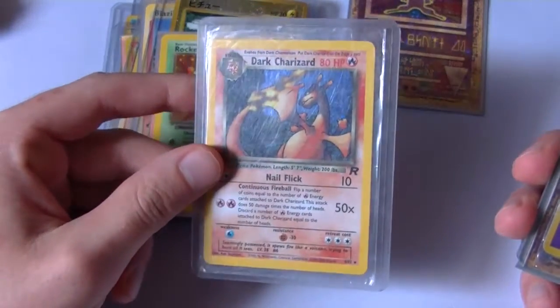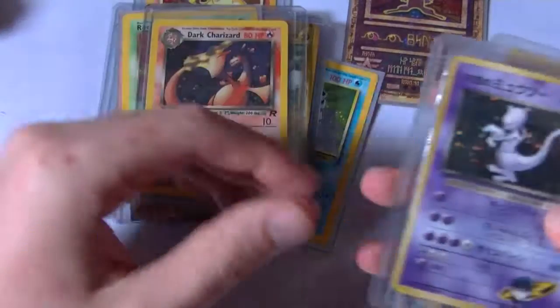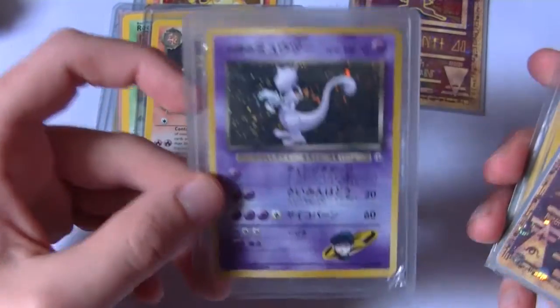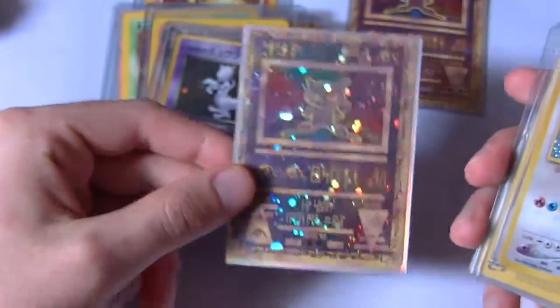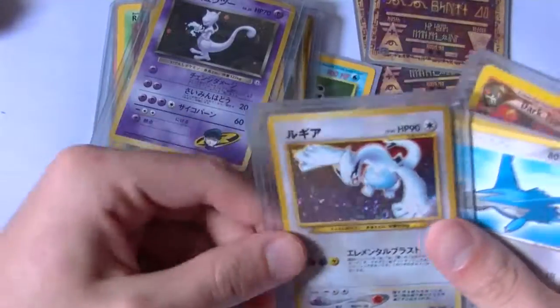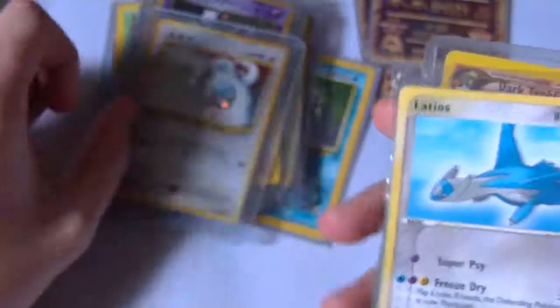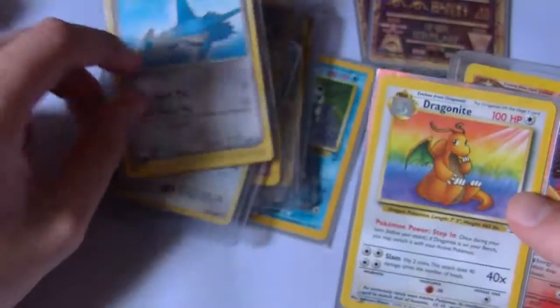Dark Charizard looking really cool as well — yeah so I do have Dark Charizard. If you couldn't tell, Charizard was one of my favorites when I was a kid, just like everyone else. So there's Rocket's Mewtwo — that's an awesome looking one, like it's powering up an attack. So there's another Ancient Mew. Oh this was another one I really really loved — Lugia, just looking mean, it was an awesome card. So there's Latios, he was another one of my favorites.